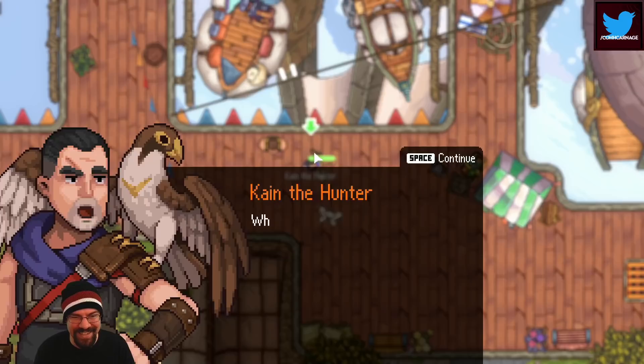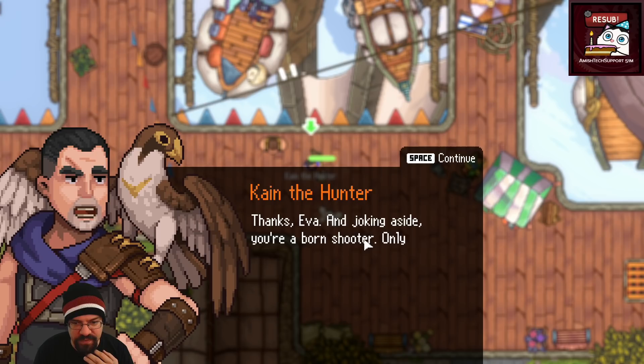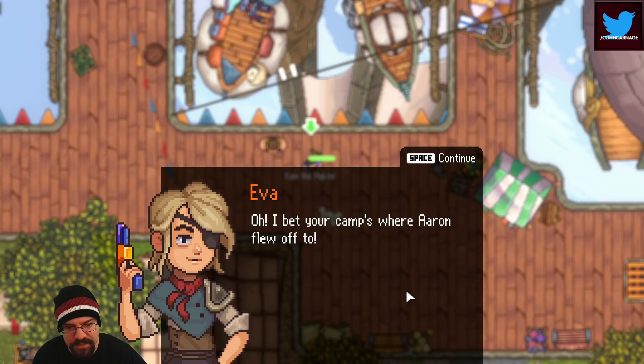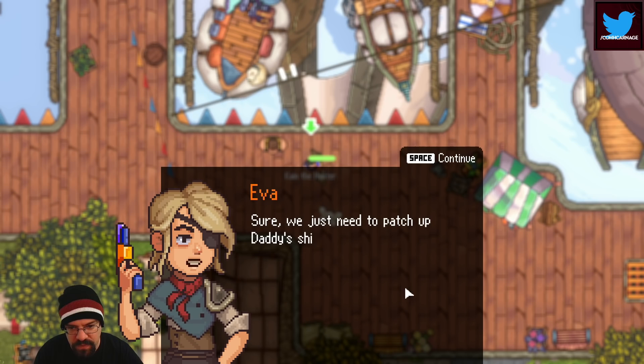Eva completes the shooting drill — 'those are like little nerf darts, awesome, the dude's just like ow ow.' Kane compliments her: 'You're a born shooter. Only one eye but a sharp one — look after it if you don't want to be known as the world's first blind sniper.' He mentions he set up a training camp for young fighters near Carpenter's Valley. Eva guesses her brother Aaron flew off to that camp.